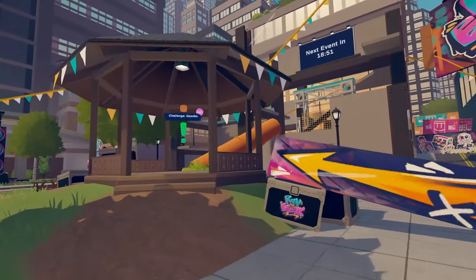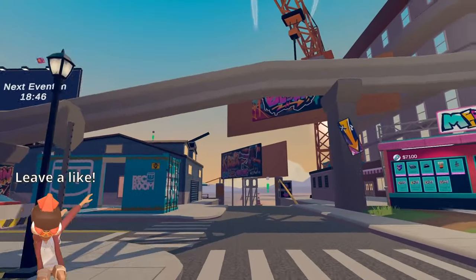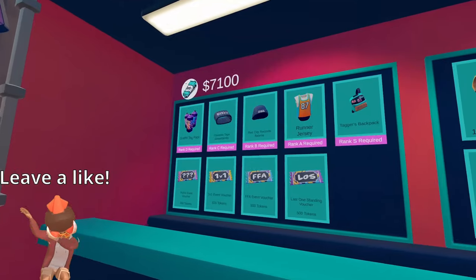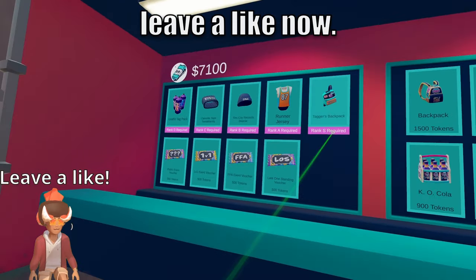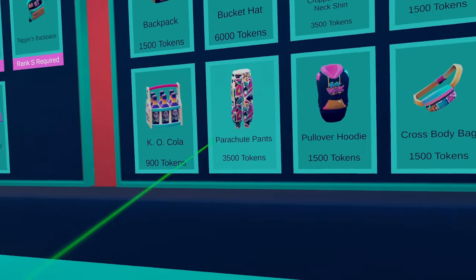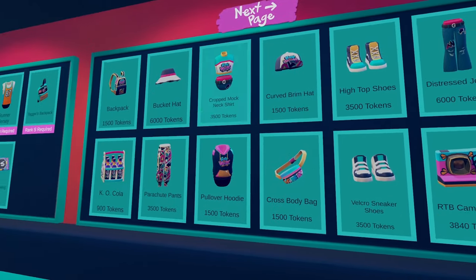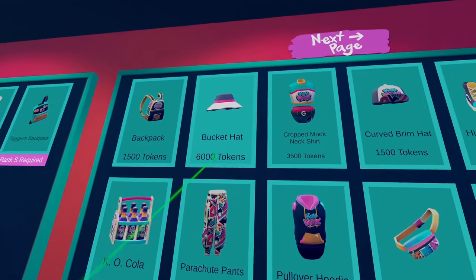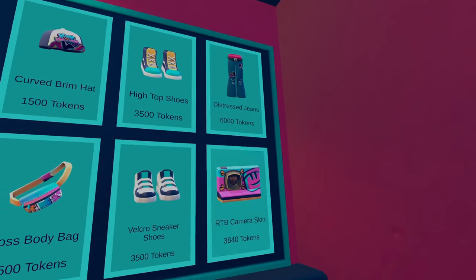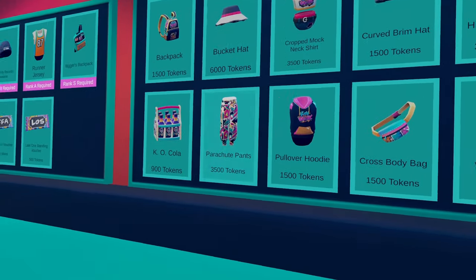Inside the little main area of Run the Block, as you guys can see, we have a little gazebo challenge, we have this stage, we have all these buildings, this crane and stuff like that, but if you look right here we also have a merch booth. This side will give you some cosmetics as well as some in-game room inventory stuff. These are the new cosmetics inside of Run the Block — some stuff for full body avatars, some stuff for bean body, and it's not too bad token or price wise. You guys can see that we have this backpack, bucket hat, cropped mock neck shirt, curved brim hat, high top shoes, distressed jeans, RTB camera skin, velcro sneaker shoes, crossbody bag, pullover hoodie, parachute pants, and Kayo Cola. Go to the next page and you'll see that we have this layered shirt.